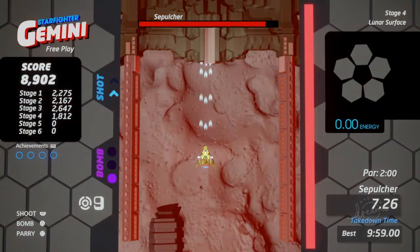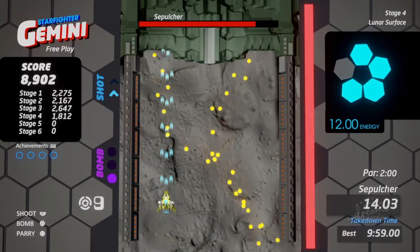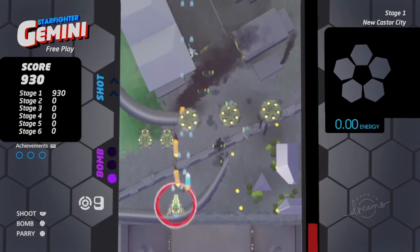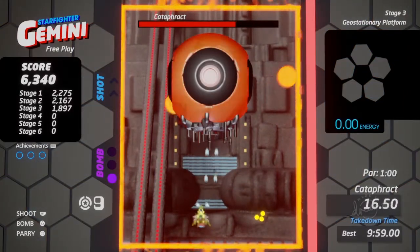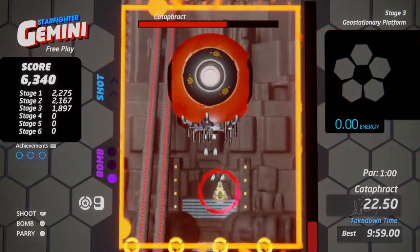While shooting and dodging is just like any other shmup, what sets Starfighter Gemini apart is the parry mechanic. When you parry, you absorb nearby bullets and deflect some more powerful attacks like missiles or large shots. However, it's only a short burst and it has a cooldown, so use it carefully. It can get you out of some tough spots, even against bosses, or let you repel some powerful attacks back at the enemy, but you cannot depend on it to get you out of every situation.